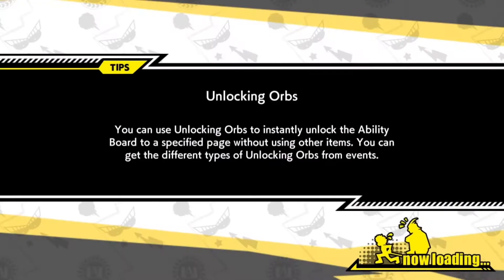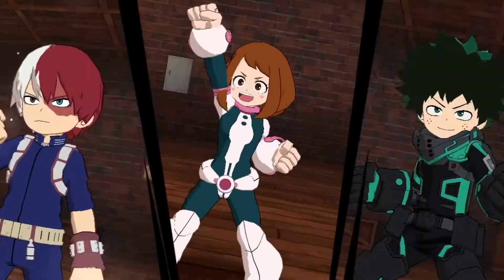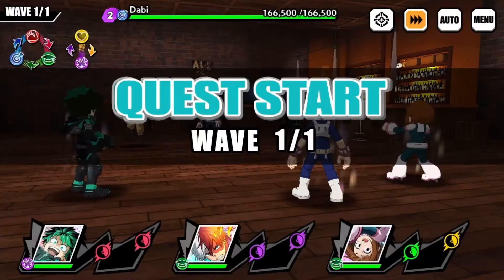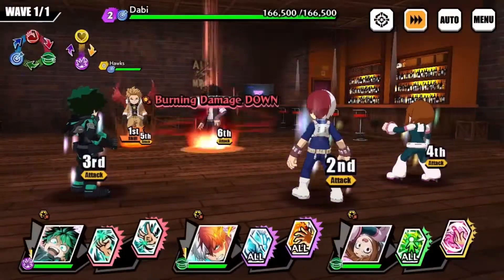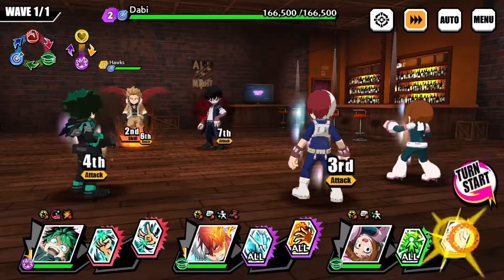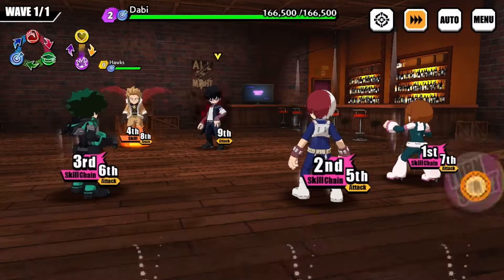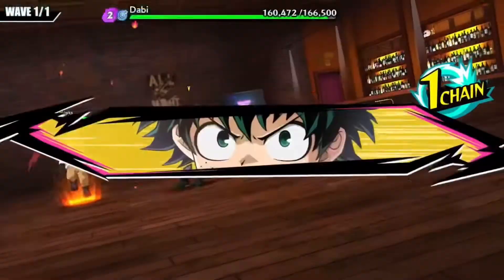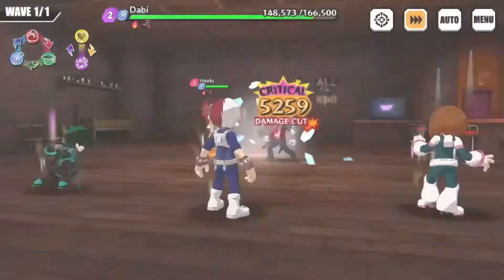For stage two I brought Uraraka because one, she can counter, and two, I want to leave Haro for the first stage. Just in case I bring weaker characters, I could have lowered the power, and I need that counter — I need everybody to try to attack her at the same time. Hopefully they go for Uraraka first. Dabi has a little bit more HP this time. They can be burned too — that means they're gonna be tough.